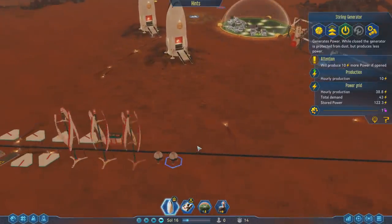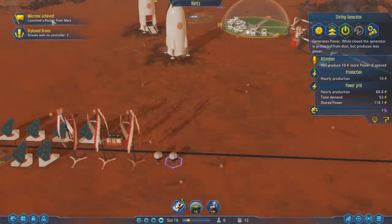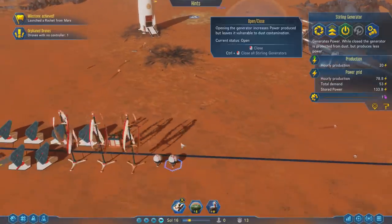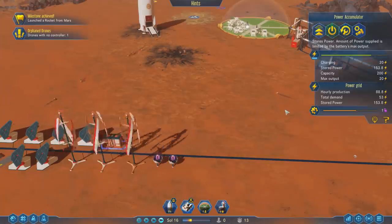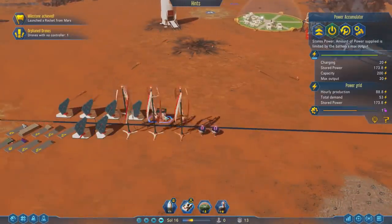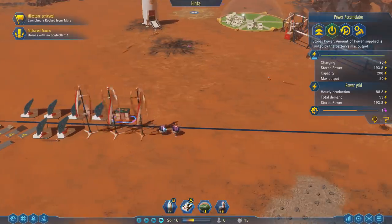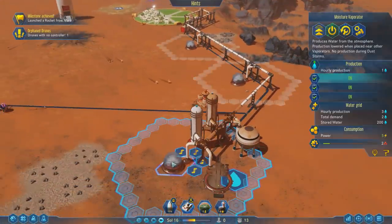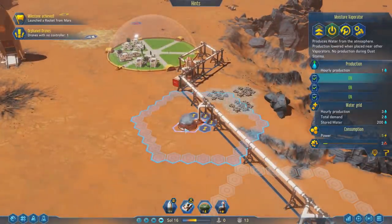These guys are pretty much done. All we have to do is after this takes off — it's going to kick off a bunch of dust and I don't want it to mess up my stuff. We launched a rocket from Mars — we're the best at everything! Now I can unfold these and they will start to generate some more power. Let's have a look at our grid — we're at 88.8. That's going to drop off a little at night. However, I think these sterling generators are going to be a really good acquisition. These guys over here are producing a little bit more water.